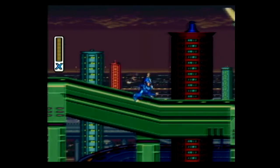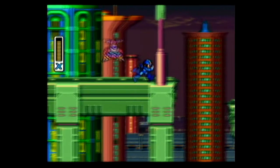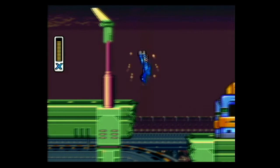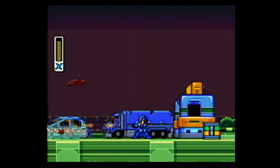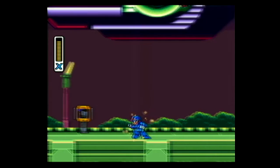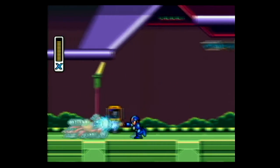Another big thing would be the upgrade system, which I can't show you right now — when I get into the other actual stages you'll see what I'm talking about. But basically, Mega Man can upgrade his body parts: his legs, armor, arm, cannon, and helmet. It allows for the addition of new abilities outside of just the weapons obtained from the eight Robot Masters. It adds some more complexity to the game and really differentiates it from the original series.